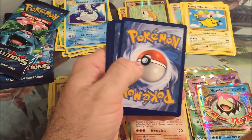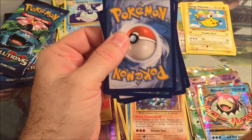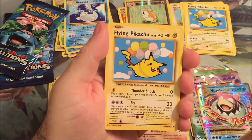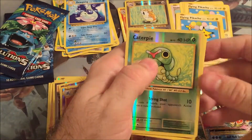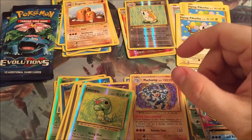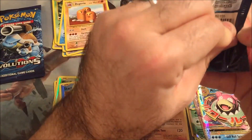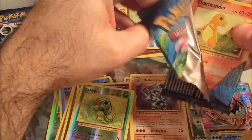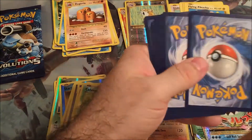Another code for you. Next pack - another Flying Pikachu, Haunter, Caterpie, and a Dugtrio. Alright, I've got four packs left. Let's see how high a note we can end on. Another EX would be awesome.